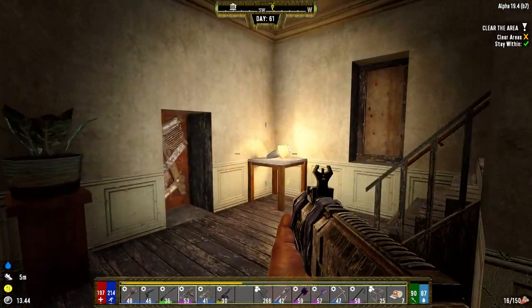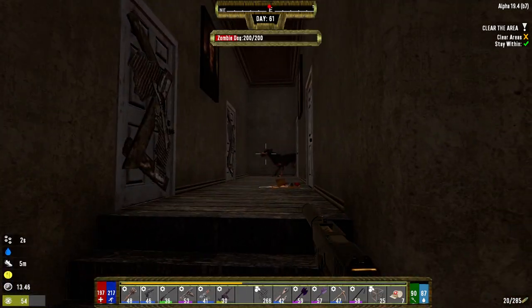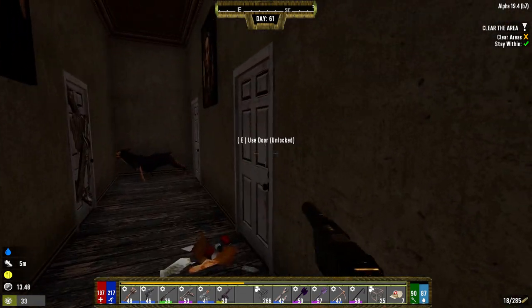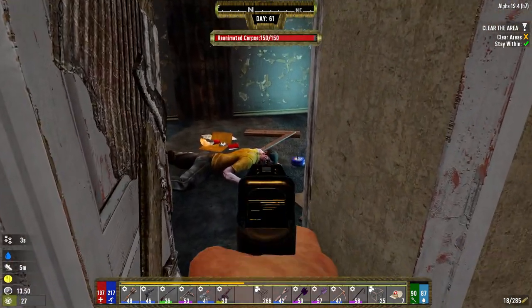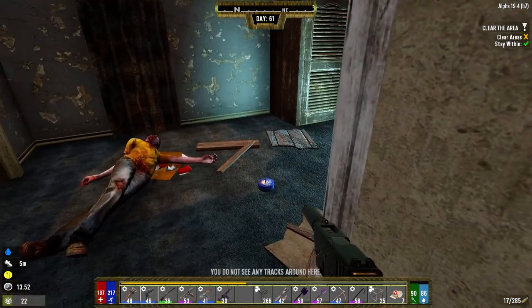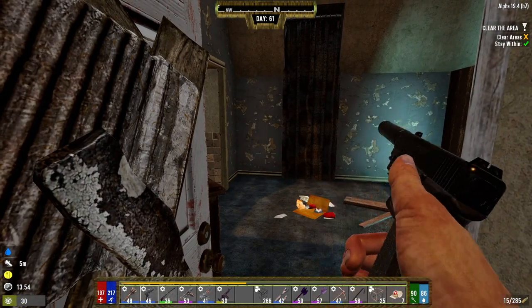Sounds like Cole has found the front door. So much for all the sneaky sneaky here. Let's check — are these other doors unlocked? I kind of want to shoot that mine because it's in here. Anybody in there? Yep. What about in there? Yep.